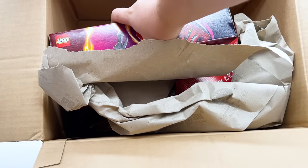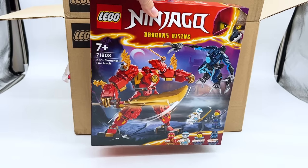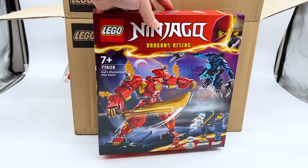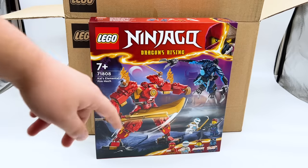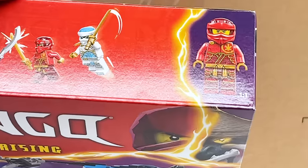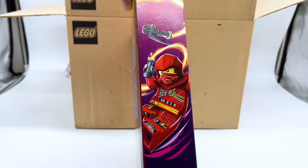And then we have Kai's Elemental Fire Mech. I'm really excited for this one because it has both Zane and Jordana. Zane I'm excited for because he's my favorite ninja, and I think this suit looks really cool for him. But Jordana is just a character I never expected to get a physical minifigure of, and I'm really looking forward to seeing that one in hand. This new Kai suit looks really cool too — look how nice the orange and the red are combined. Same back to this box, and same Kai image on the side.